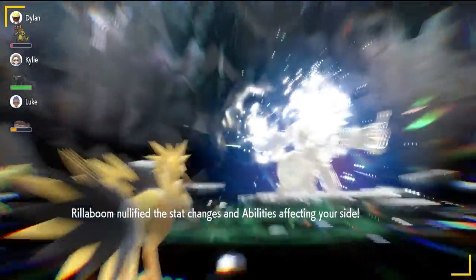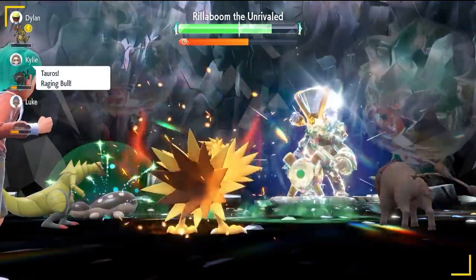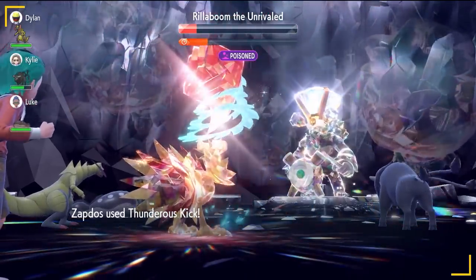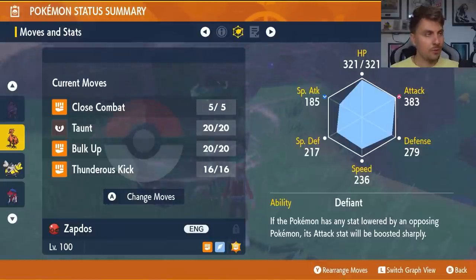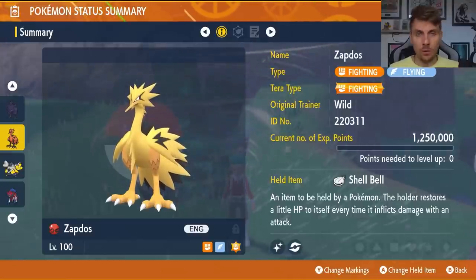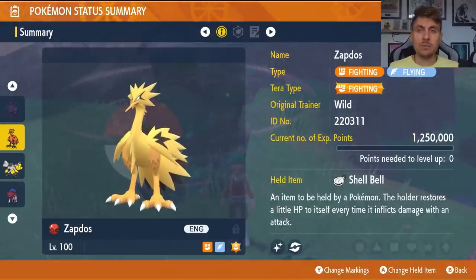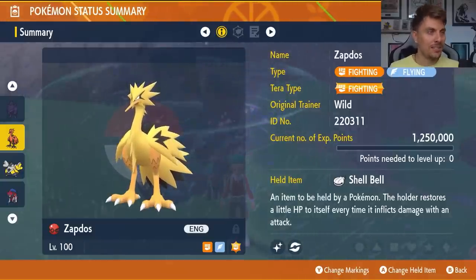Watch for when Rillaboom resets your stat drops. After that point, go for two Bulk Ups and then spam Thunderous Kick for the rest of the match until you can Terastallize, and you'll remove the Rillaboom pretty easily. It is a tiny bit slower than Corviknight overall, but it doesn't rely on Intimidate support to beat the Rillaboom. If you do get Intimidate, it makes things quicker, but Galarian Zapdos gives you a lot of consistency going into this raid.